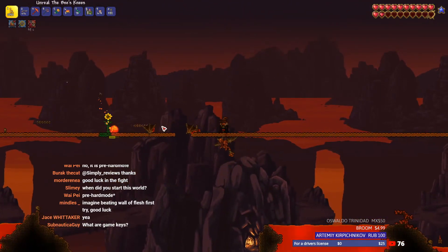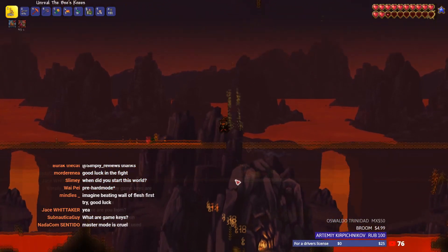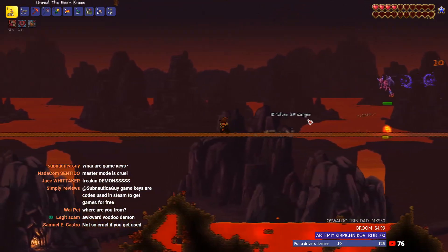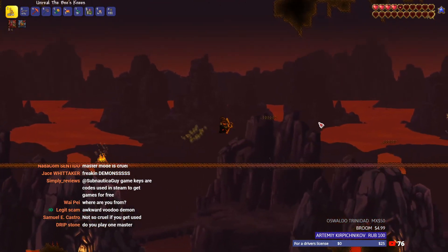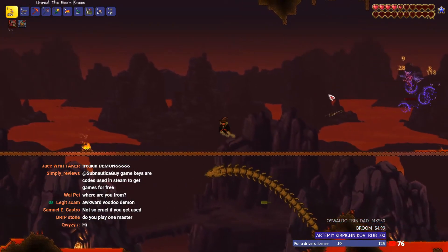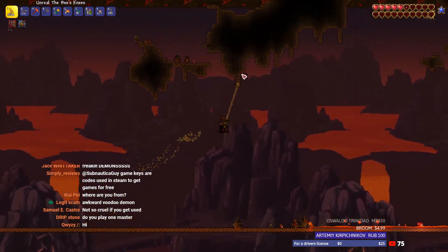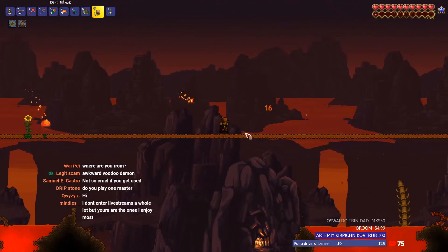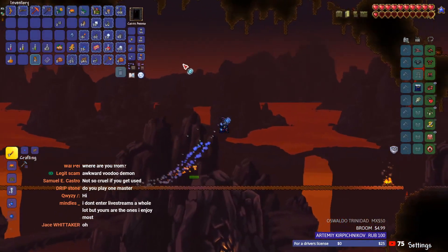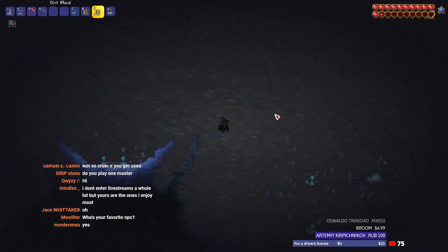What would also be really nice is not to drop in lava at the moment. I just understood that killing the slimes makes lava spawn, and that lava actually destroys the sunflowers. So we should try and avoid that as much as we can. With that out of the way, let's go to the dungeon.